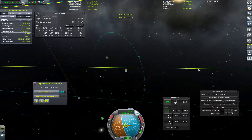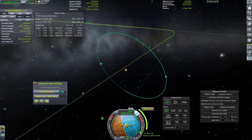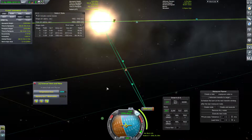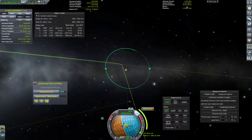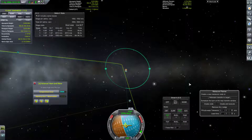Moho — set as target, focus view, home and transfer to target, create node. Nope. Well, maybe if we simply burn towards the target. I mean, it's a little awkward, to be sure.